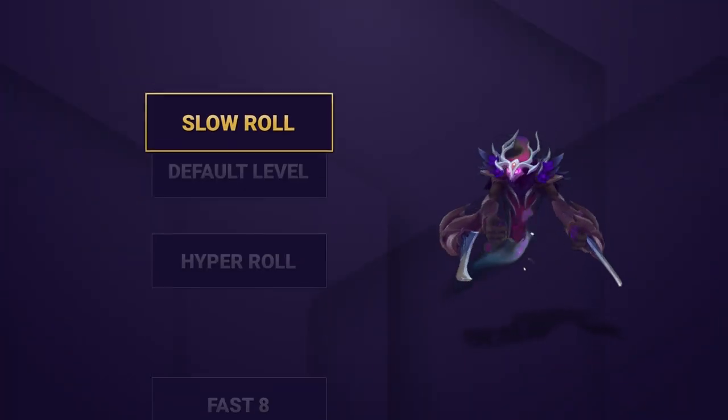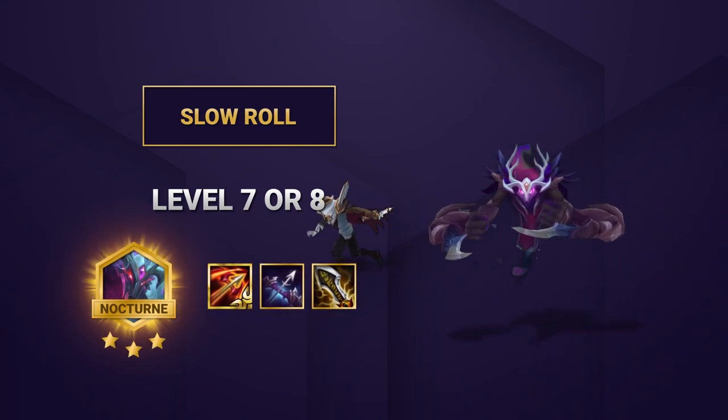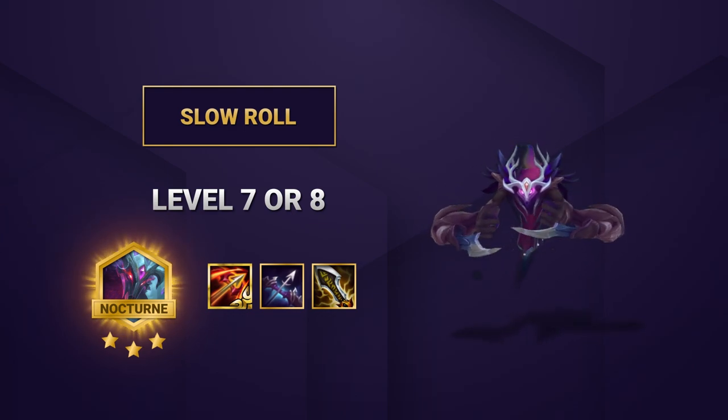This is a slow leveling comp that looks to 3 star Nocturne and possibly other assassins like Pyke. Since Nocturne is a 3 cost, you can slow roll at level 7 or 8 to 3 star him, depending on your circumstances.